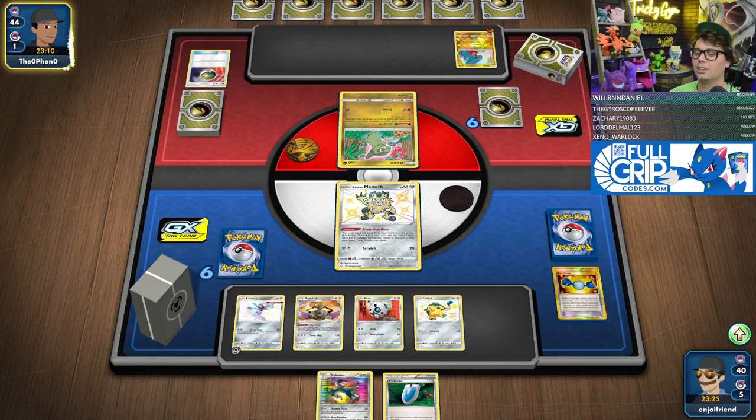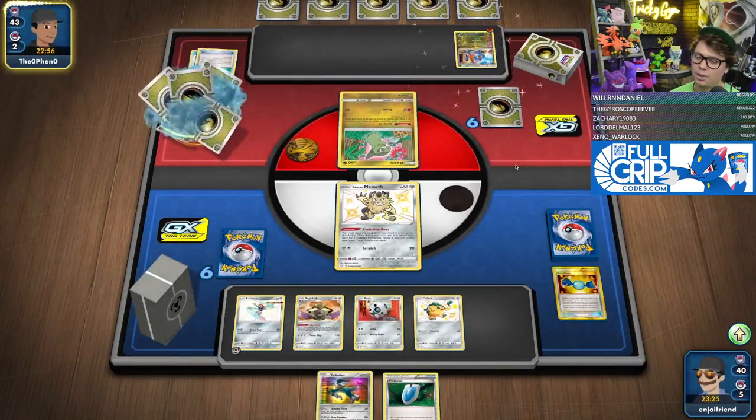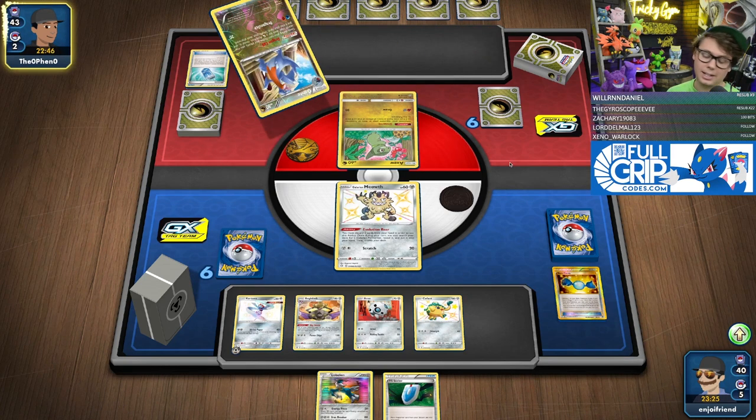I did look at it again to make sure I still agree with the decision, because Water is already very good. You don't want to be getting Articuno'd early by a Water deck for two prizes, and then the problem is you can just bring Articuno right back. Articuno's way too cracked.